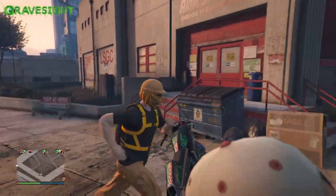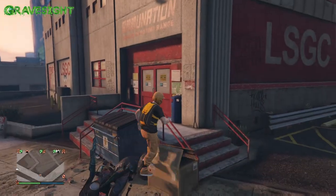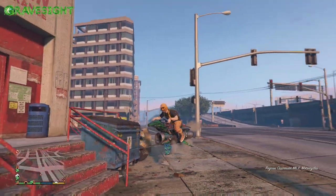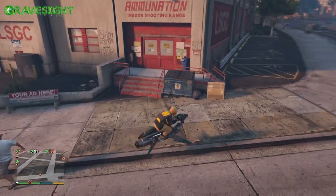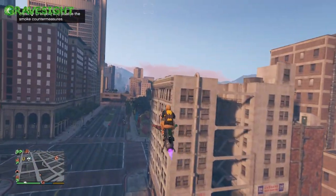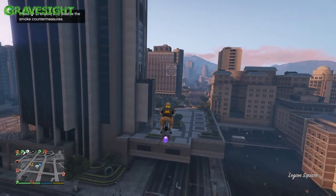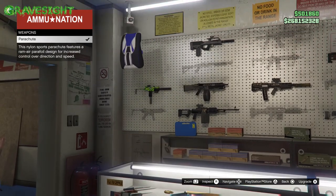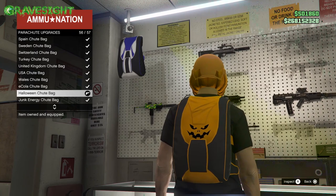I think it's really cool, and if you guys have a pumpkin outfit or something like that you probably want to have this with it. You can easily obtain this by doing one of those sell missions at your bunker, and it can be done completely solo in an invite-only session. I strongly suggest you do this now — do it this week — because after this you won't have another chance to get this parachute bag unless it comes back next year. Hopefully the video was helpful and you guys were able to complete that sell mission and get your Halloween parachute bag.